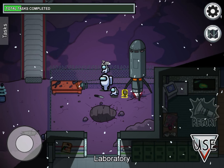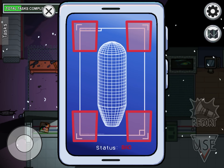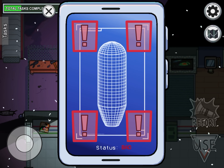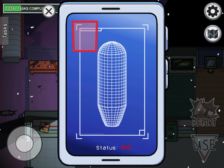I thought this was a rocket for a second, but it's actually a drill. This task is called Repair Drill. You have to press the square four times — don't close it out because it will reset. Press the square four times and it'll get smaller.